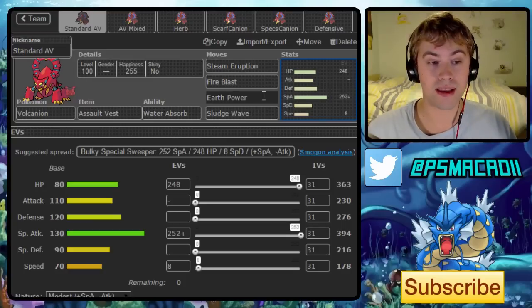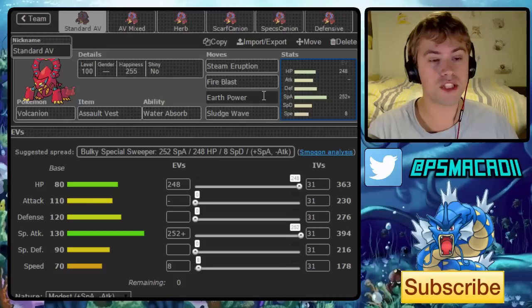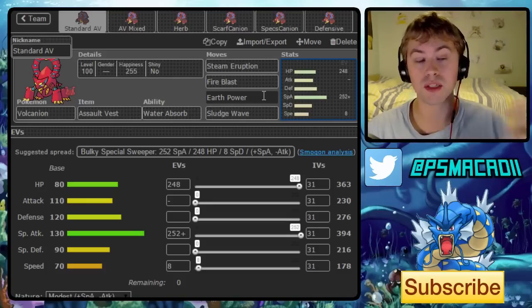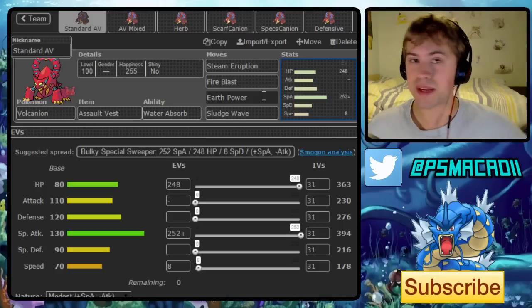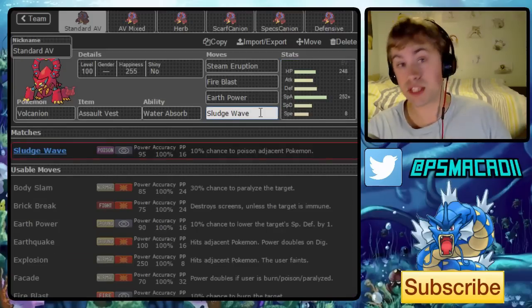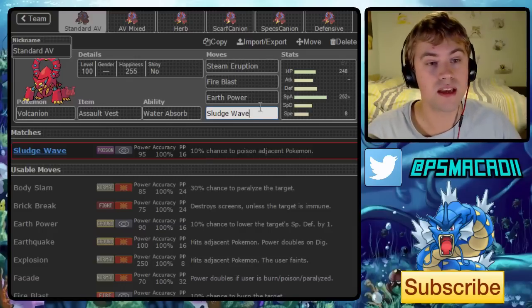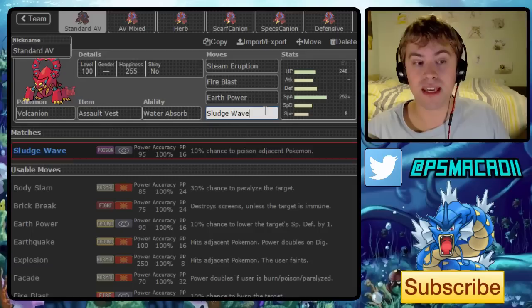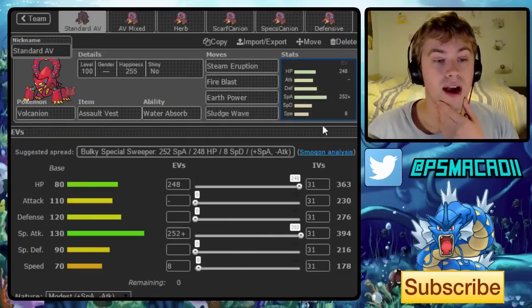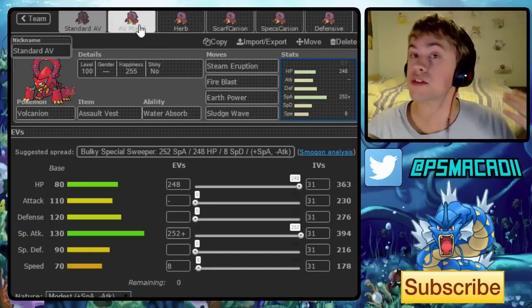That Earth Power slot could change to Earthquake if this set becomes immensely popular, with people changing to a negative speed nature to hit on the physical side and not worry about Assault Vest on the opposing Volcanion. As a standard set though, I think this is where it'll go. Finally, Sludge Wave lets it hit fairies very hard — especially Clefable, which I think may end up being a prime switch-in since it doesn't care about burns. So Sludge Wave as a final coverage move could be really interesting. The last 8 EVs in speed could go into special defense instead; it doesn't make too much difference.